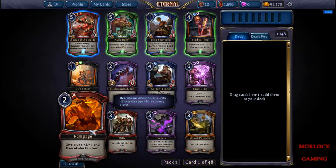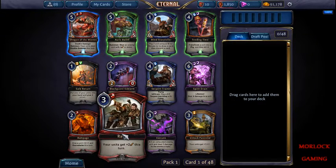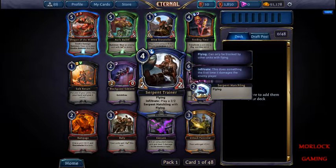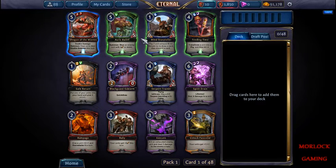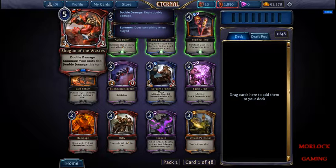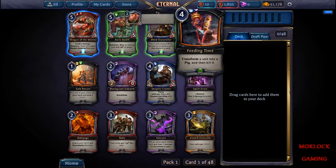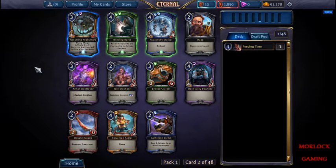Alright, rampage is pretty good, reali can be decent, execute is a good removal, serpent trainer is a good flying creature. Beating Time is really good removal. The shogun double damage - I personally don't like red that much, so I don't think I'm gonna go with that. The best card is just Beating Time.